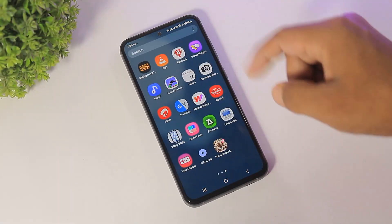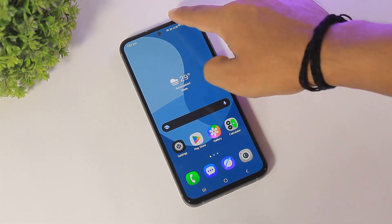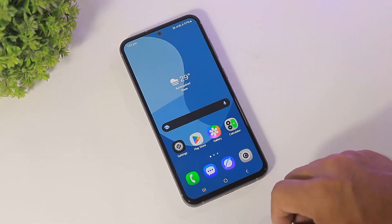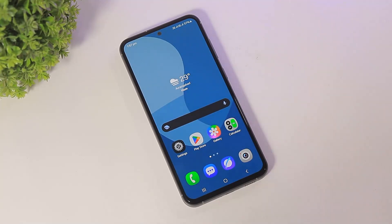Hey guys, I installed Windows XP on my Samsung S23 FE device and I also play games like Midtown Madness and install software like .NET Framework and more. You can see: net off, hotspot off, and no apps in recent list. No emulation, no mirror — this is real Windows XP.